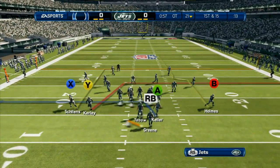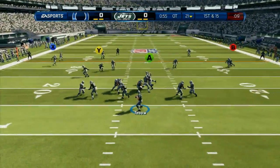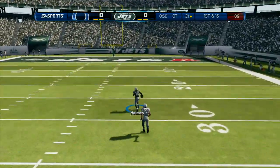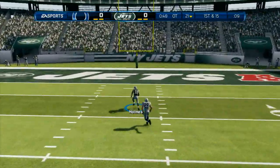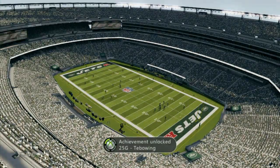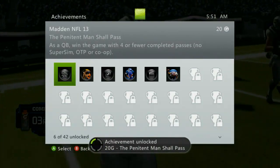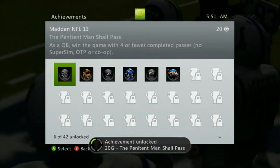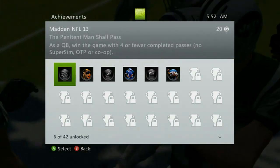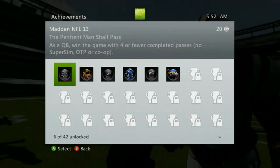Again, we're looking for a man going down the field. I think we're going to go with Holmes this time. He breaks his man big time. He's off to the races — Tebow time! And then you'll probably get the achievement called 'The Penitent Man Shall Pass,' which is as a core QB win the game with four or less completed passes. We're only playing a minute, so that's pretty easy to only do four passes because we want to run a lot. So there you go — there's the Tebow Time achievement explained as best I can.